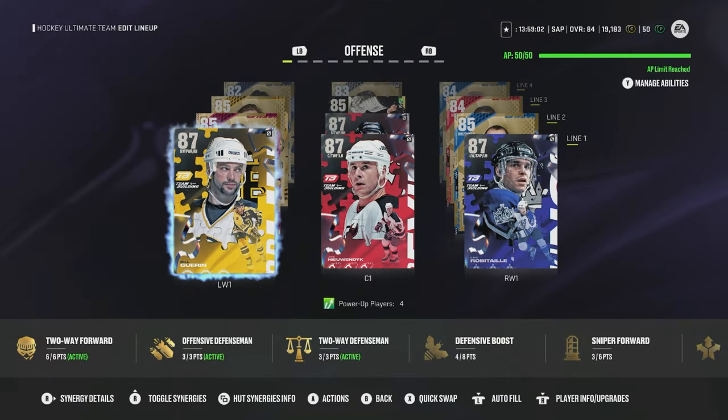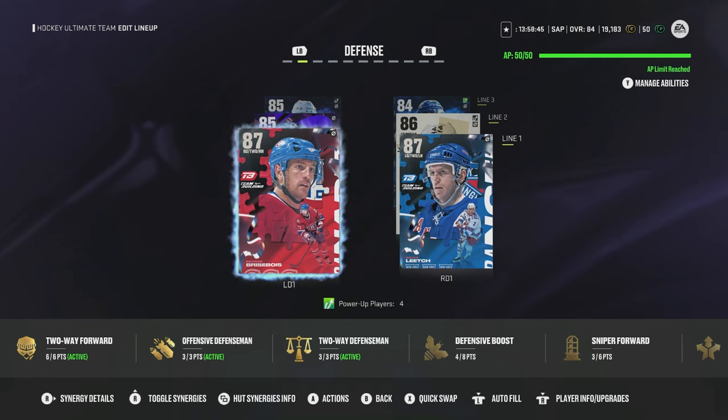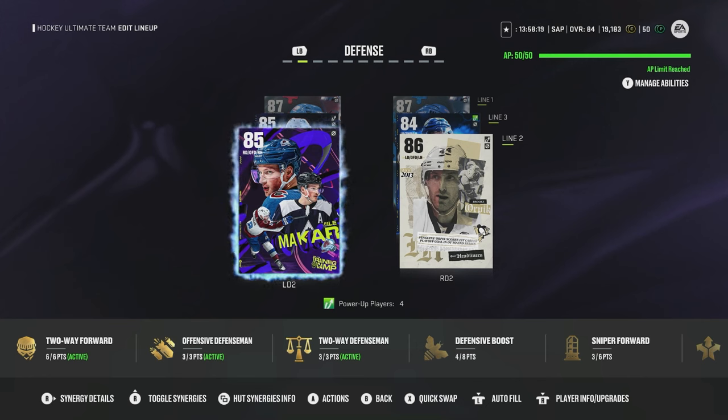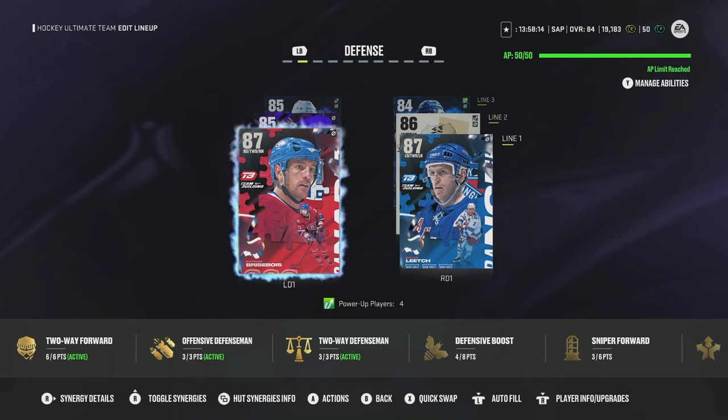For lineup optimization, put forwards on their shooting sides — right-handed forwards on left wing and left-handed forwards on right wing. For defense, the same principle applies, but it's not a deal breaker. If you have a player like Quinn Hughes who is 85 overall with terrific skating and offensive attributes, don't replace him with an 83 or 84 overall just because of handedness. On defense, simple slap shots and wrist shots from the point through screens can suffice.